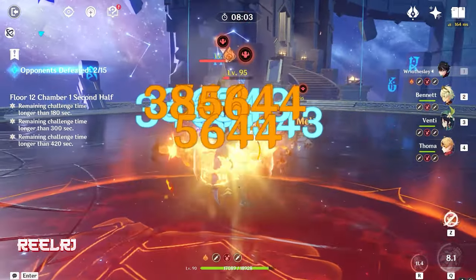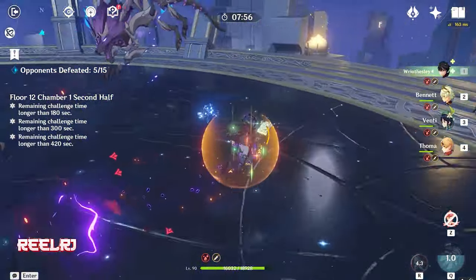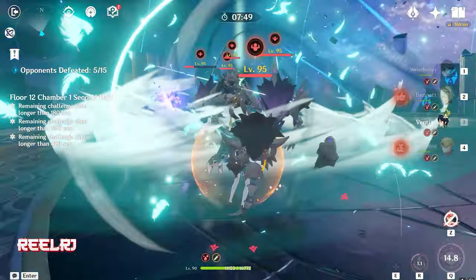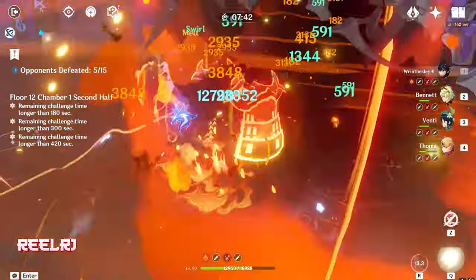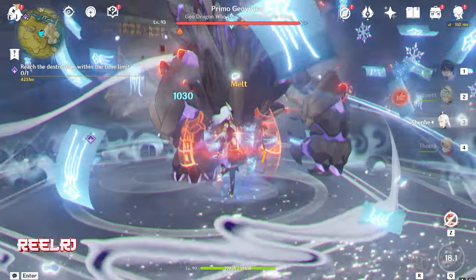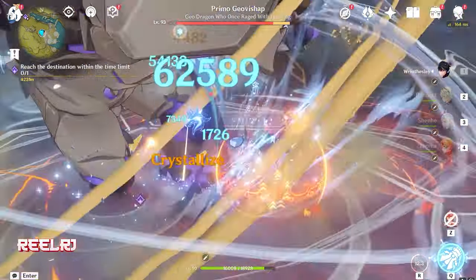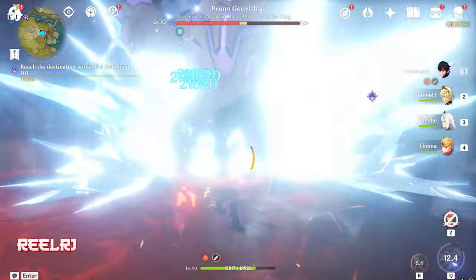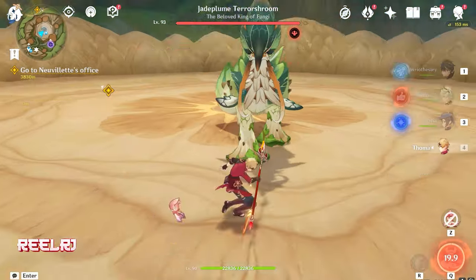I run my Wriothesley with Venti and he's hitting hard — no problem, I'm enjoying it, giving high damage with no issue. You can run your Wriothesley with Venti with no hesitation. Now if you have all three characters — Venti, Kazuha, and Shenhe — my suggestion is: when killing single enemies or max two enemies, use Shenhe. But when fighting multiple enemies, more than two, go for Kazuha or Venti.